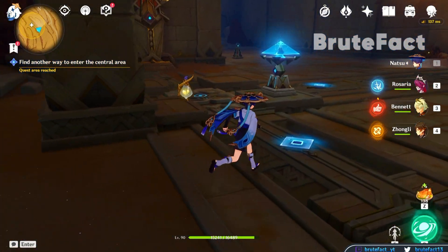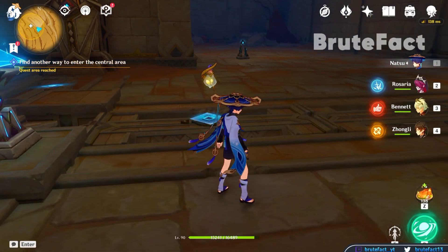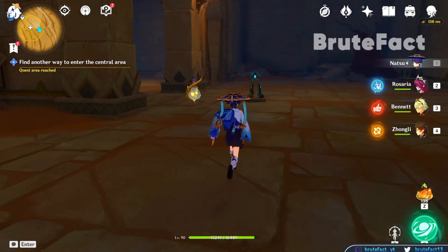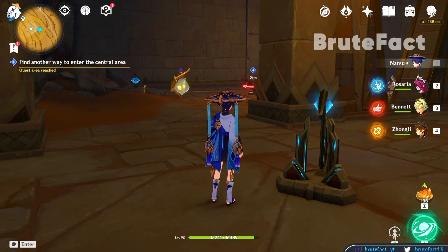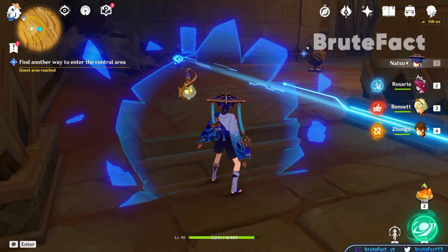Rotate the valve again. Head straight and rotate the second cell one time. Enter the room and interact with the mechanism to open the door.